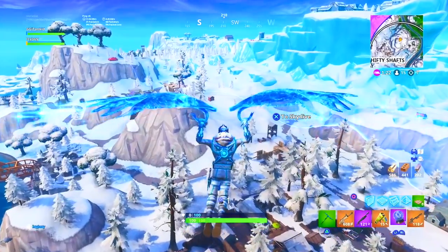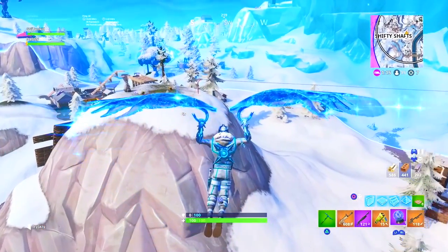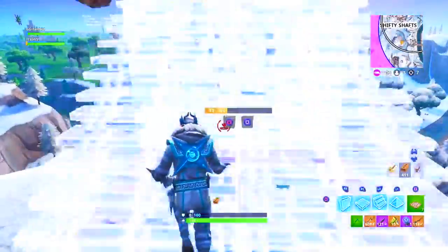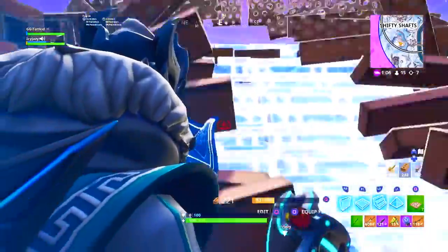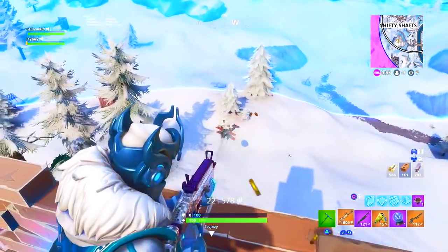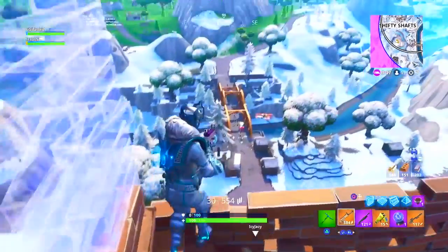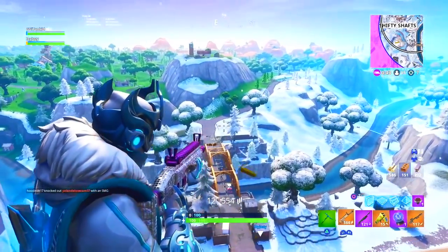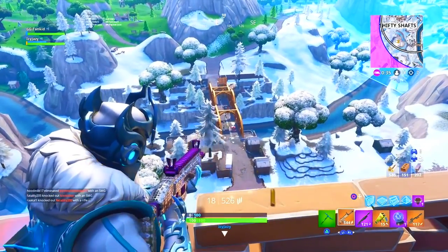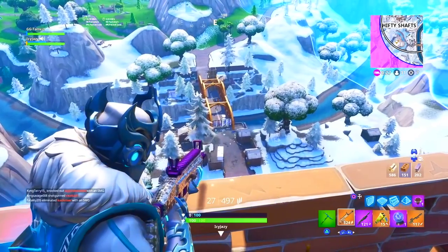I also wanted to touch on OG skins. Following my video about the transfer system, I was thinking about what OG skins are still around, especially since Christmas and Halloween seasons added back nearly every rare item. The most OG skins I can think of are the Ghoul Trooper, Codename ELF, Renegade Raider, Aerial Trooper, and the Recon Expert — maybe four to six skins total considered very OG and very rare. In the comments, let me know what OG skin you'd most want to see return to the shop.